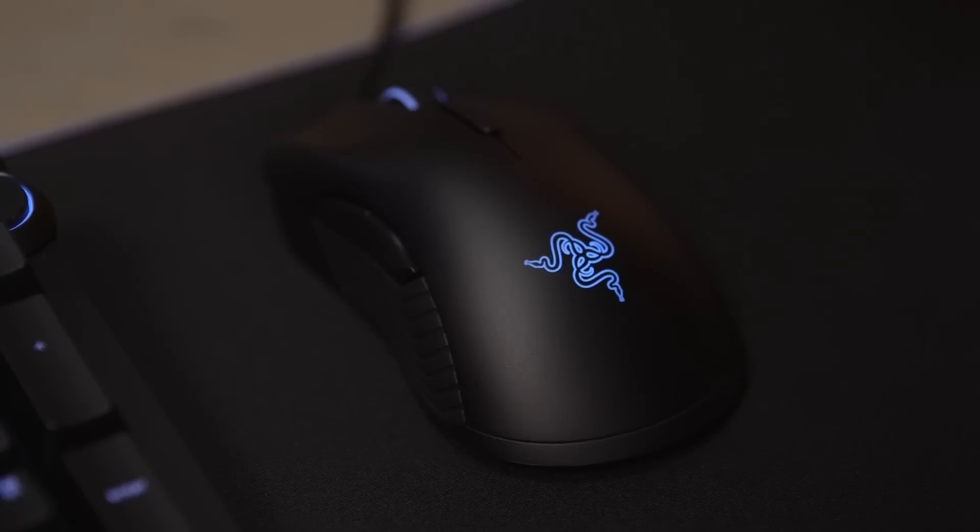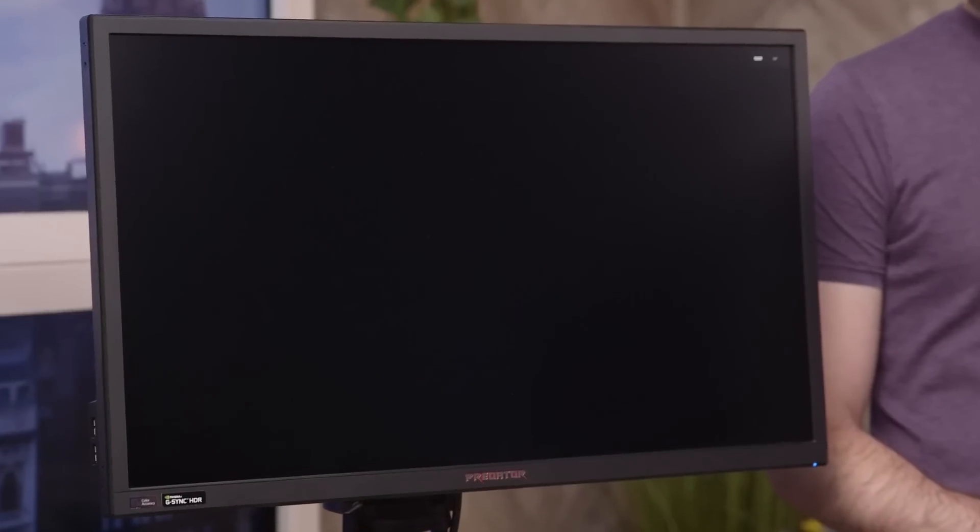Finally you need everything outside of the PC — your peripherals. We've got a Razer mouse and keyboard and a nice Acer Predator monitor. Make sure all of the parts you choose are compatible with each other. You can go to a site like PC Part Picker and use their compatibility filter, or you can go to any of our build guides here at PC Gamer where we make sure everything works well together.